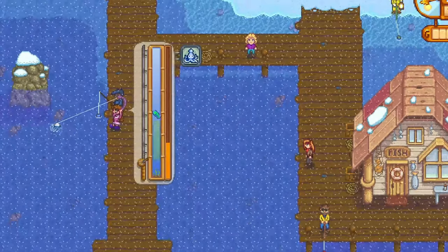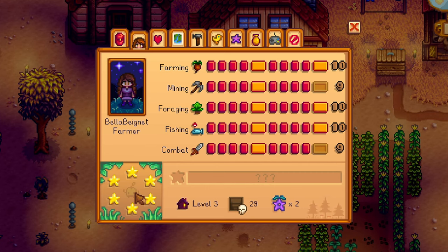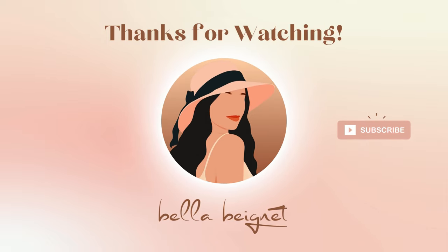I'll be making a separate video doing a deep dive of each festival, so stay tuned. We also have a cute new easter egg — clicking the little Junimo in the skill screen menu multiple times will give you this cute grassy overlay. Subscribe for more Stardew Valley content if you enjoyed this video.